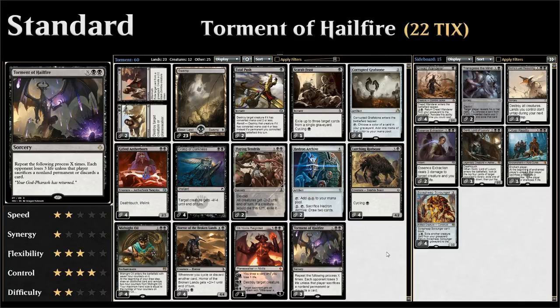Torment of Hailfire has a casting cost of X and double black, and reads: repeat the following process X times — each opponent loses 3 life unless that player sacrifices a non-land permanent or discards a card. This kind of card that gives the opponent a choice, also referred to as Punisher cards, are typically not very good in Magic because giving the opponent a choice means the card is gonna be the least effective it can be.